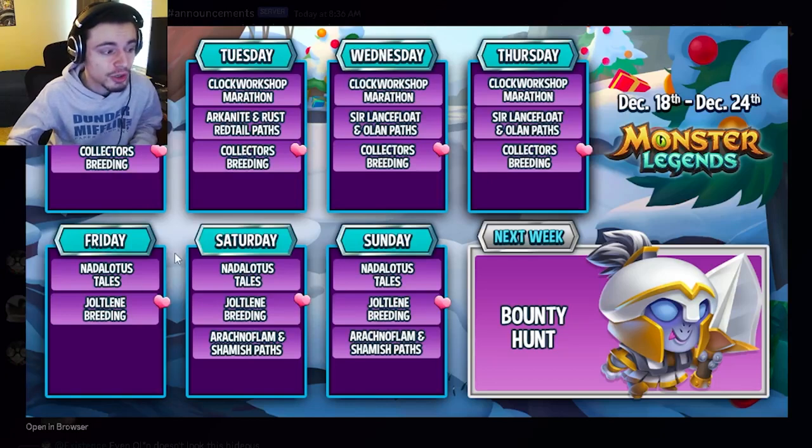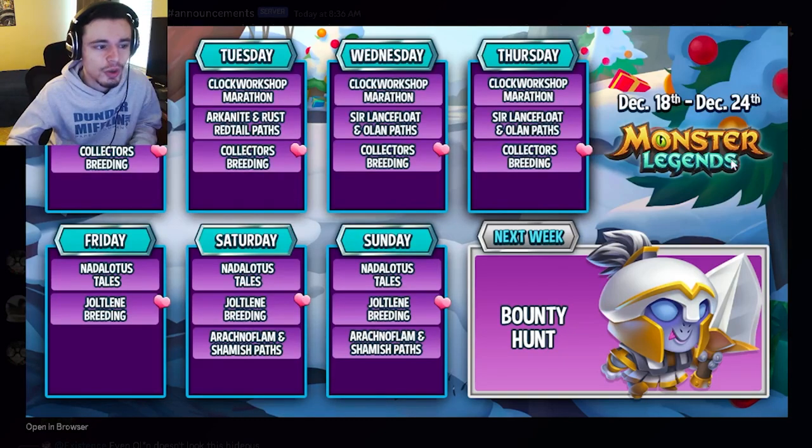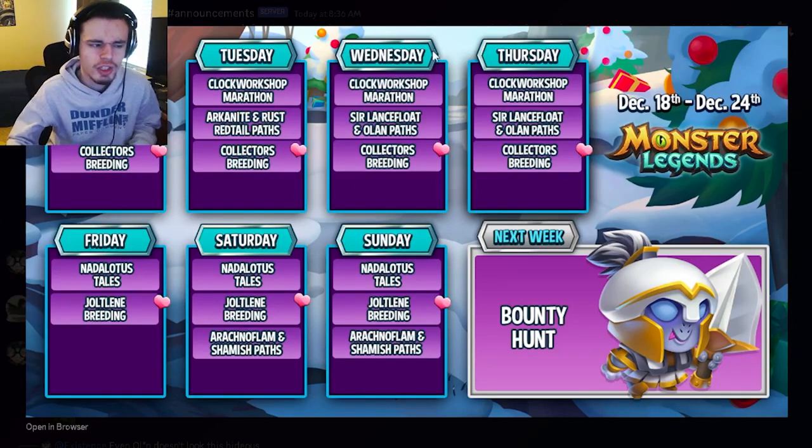On Friday, a brand new Not-a-Lotus Tales Challenge opens up. This Tales Challenge is pretty great — you can get Not-a-Lotus out of it, as you can tell by the name. You can actually start collecting tokens for it on Monday, and then use those tokens in the token shop after completing the Tales Challenge to get cells to rank up the monster. Definitely get as many tokens as possible because you get one cell for every token. You can get the monster on Friday out of the Tales Challenge. There's also a full guide for the Tales Challenge up on my channel right now, so check that out if you need help.